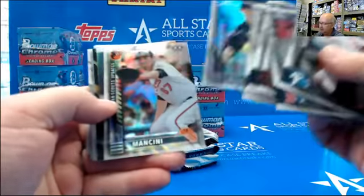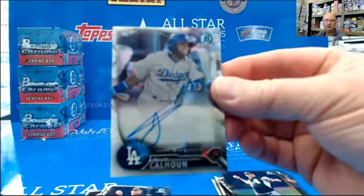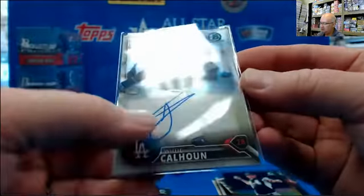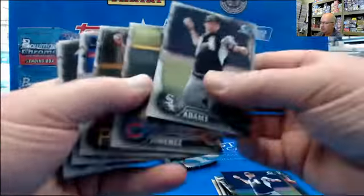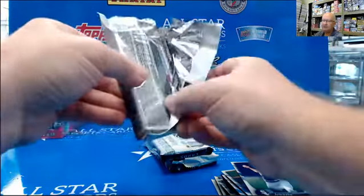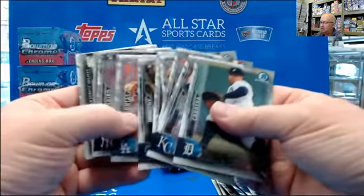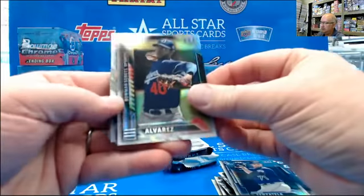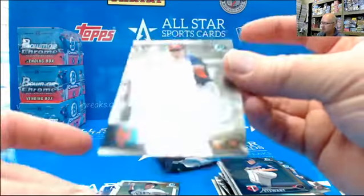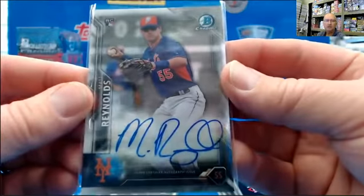Chris Ellis, Trey Mancini, Spencer Adams, Willie Calhoun. That's good — clean out of there, maybe a tiniest little smudge, good centering. Justin, you want all the base? You want everything shipped? Antonio Yadier Alvarez, Cole Stewart, Matt Reynolds rookie.